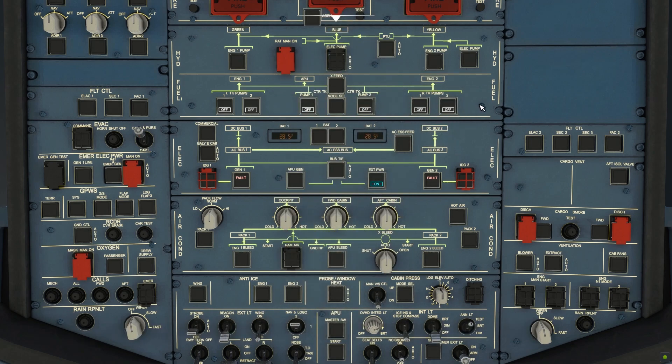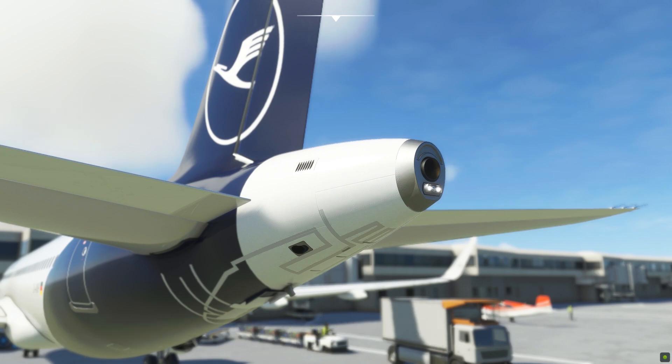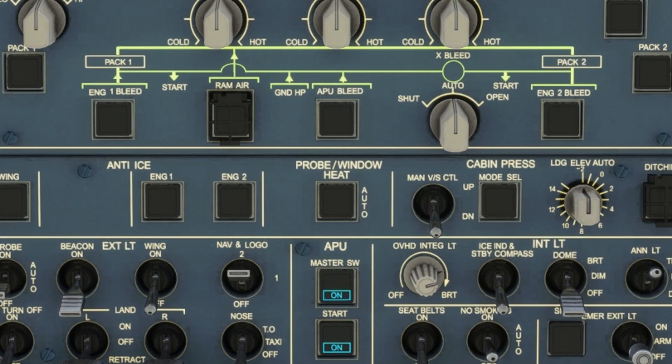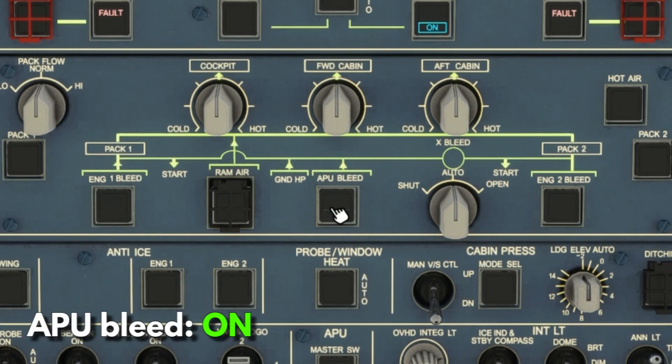Continuing with the flow, we go directly to the APU. Turn the APU master switch to on, and after 3 seconds press the start button. The APU, or Auxiliary Power Unit, is a small turbine engine at the back of the aircraft. It gives electrical power and pneumatic power — or air pressure — when the engines are not running. It has its own electrical generator and pneumatic pump that gives air needed for things like engine start and air conditioning. Once the APU is ready, the green 'avail' light will turn on, after which we turn on the APU bleed.